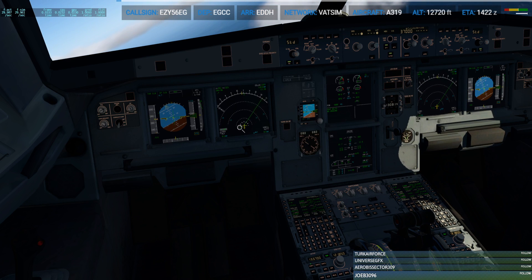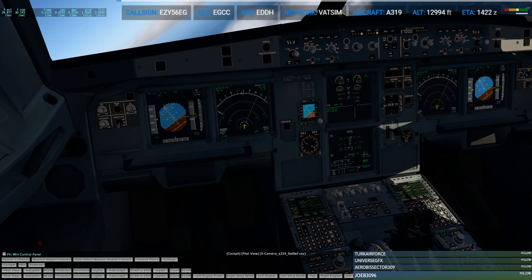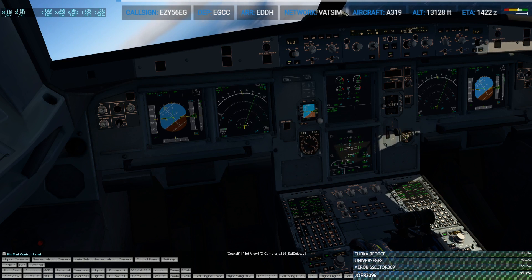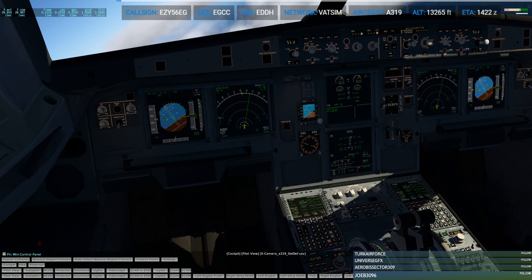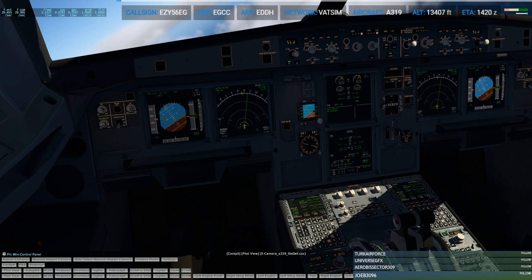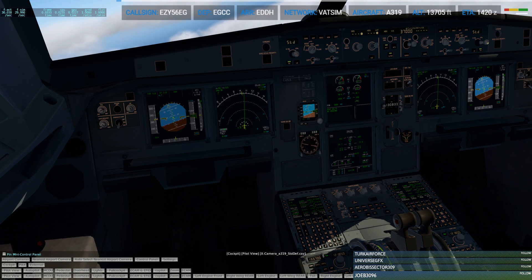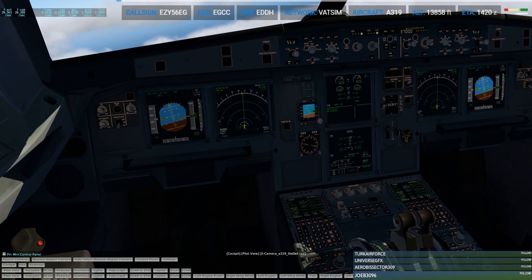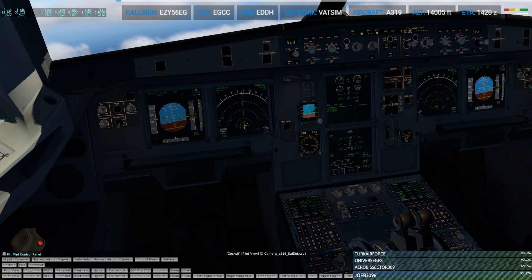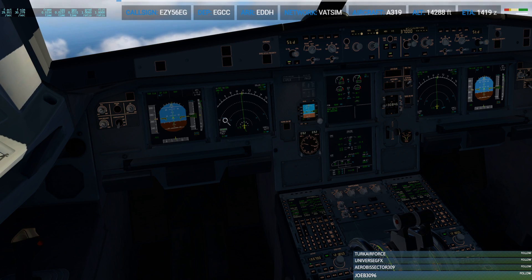So what they've done there is they've just given me a direct-to waypoint. My flight plan has a series of waypoints, and rather than crisscrossing across them, it's just giving me a direct to Dolan, which is pretty much above just the tip of Norwich, probably entering the English Channel. So that should make it a little bit quicker to get there.